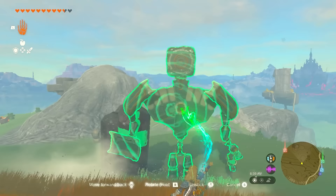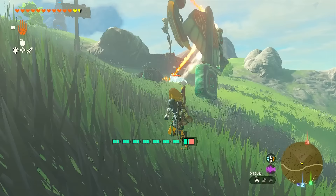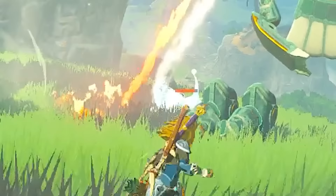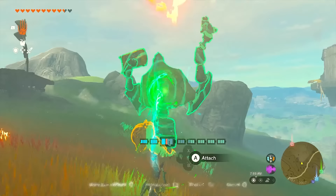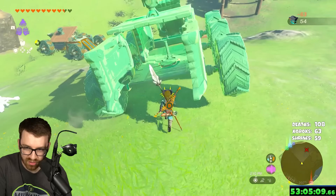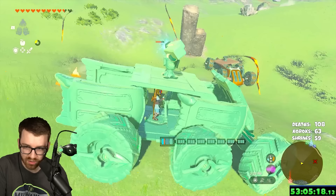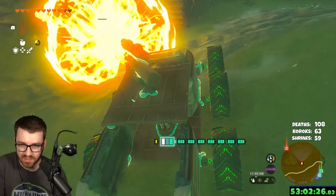Then we tried building an actually cool-looking robot — just look at it. It had an endless freeze and fire and was actually pretty amazing. It would just constantly freeze the enemies and deal damage, but they had to be in like the perfect spot for it to work, so this one was another fail. Next, we even built a tank that looked cool and had protection from all sides. This was actually really good versus the smaller units, but it did lack the DPS for anything bigger like the Gleoks and the Lynels.